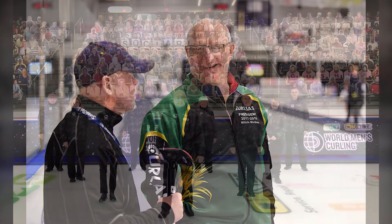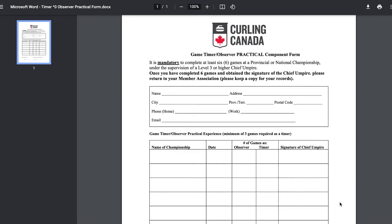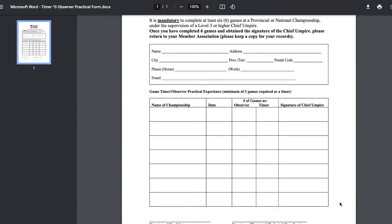After these courses are completed, it is mandatory that you complete the practical requirement of a minimum of 6 games of officiating experience under the supervision of a Level 3, 4, or 5 umpire at a Curlsask championship and receive a positive evaluation. When this evaluation is completed, it can be submitted to Curlsask.